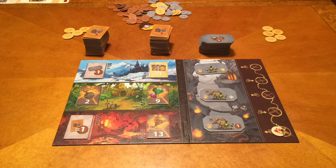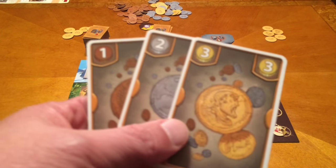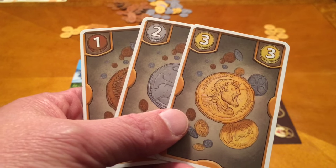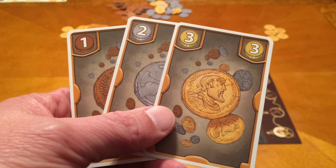Next, if we have any coins, we go to the coin phase. Some of the cards we can draft are coins: a bronze or copper worth 1, a silver worth 2, and a gold worth 3.